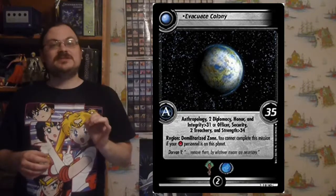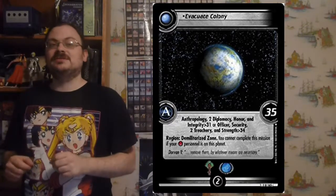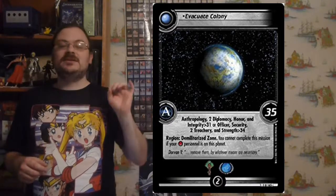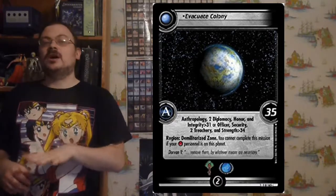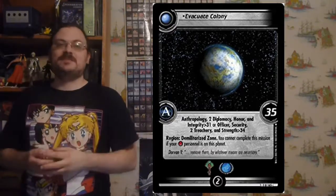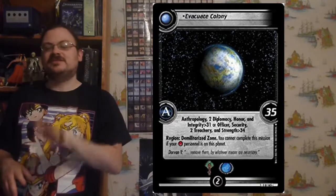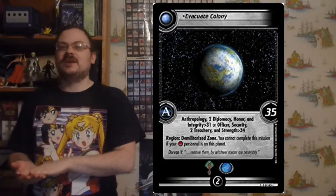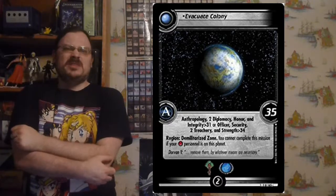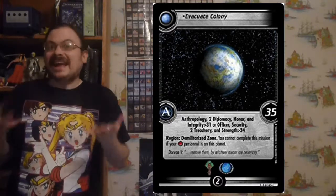It's very important to note about dilemmas: if you've already overcome some dilemmas and put them under this card, you count up the numbers related to those dilemmas and subtract that from the number of dilemmas your opponent would draw for new attempts. So the more dilemmas you overcome at a specific mission, the easier it becomes — you've basically eaten up some of the dilemma space. It's not one-to-one though; it's however many dilemma cards are there, not their point values. You might even get to a situation where you send personnel in and there are no dilemmas.